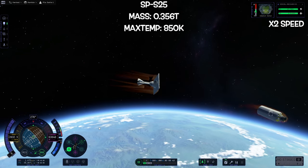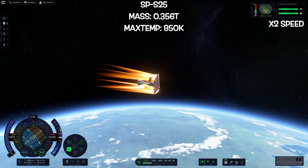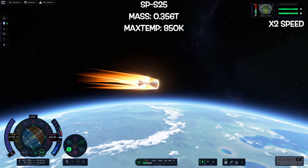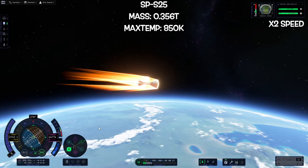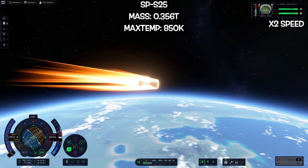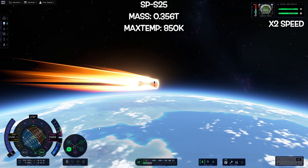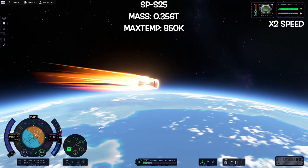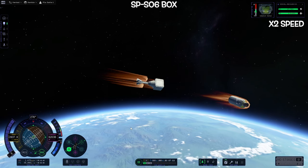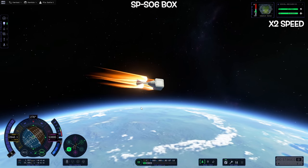To test what impact mass has on heat buildup, we're using the SPS-25, which has an approximate mass of 0.3 tons. The two open truss structures we first got to succeed combine at about 0.12 tons. Our plates burned away really quickly — they all have a heat tolerance of around 850 Kelvin. So if it's just heat tolerance and mass, they should all be reacting the same to re-entry. In this case we want to see if we overheat before we get down to about 1500 meters per second — and we do.